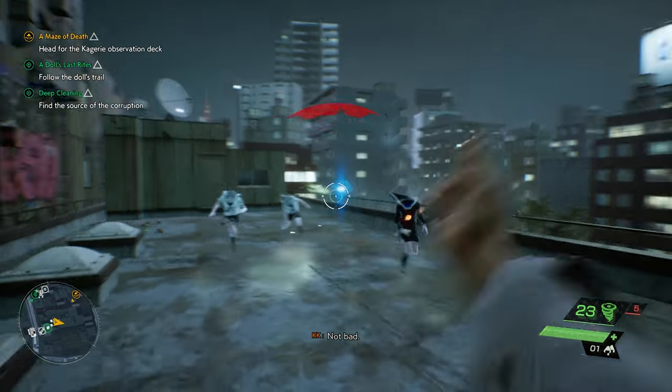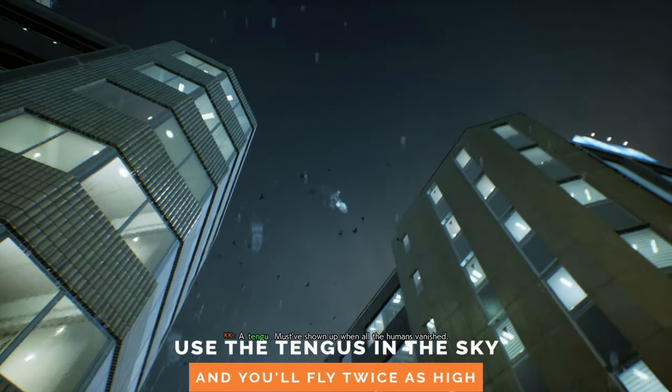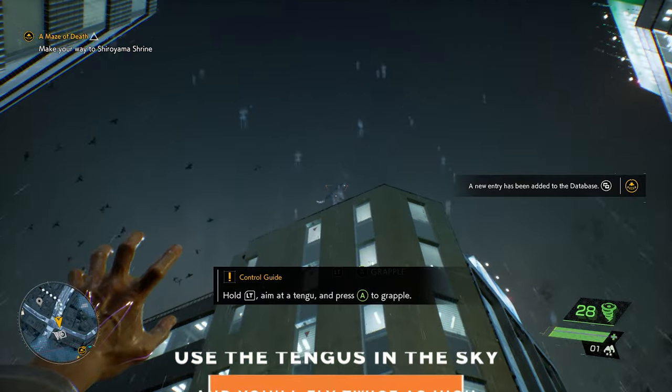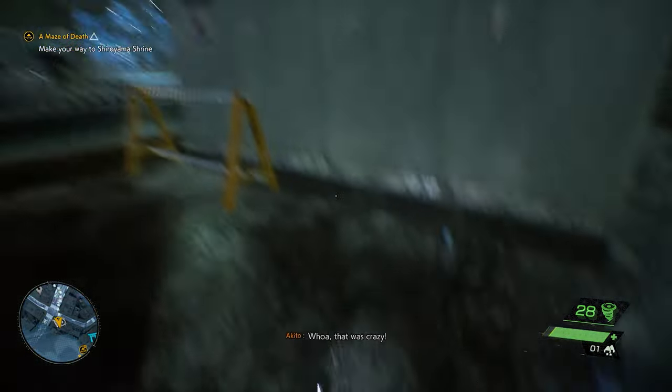Don't forget to look up sometimes as well. When you hit chapter two, you'll be introduced to tengus who will fly high above you. You can use these to grapple up to the top of tall buildings to find all kinds of secrets and extra goodies.